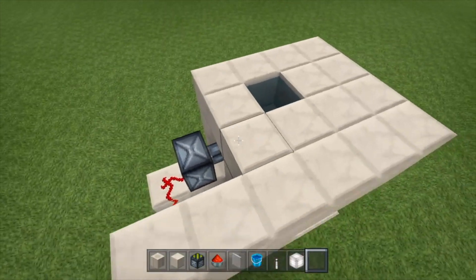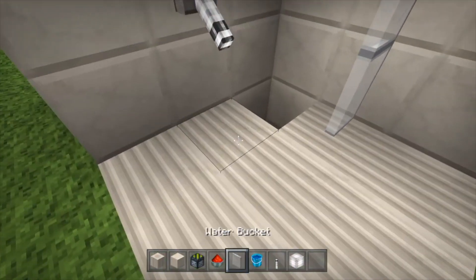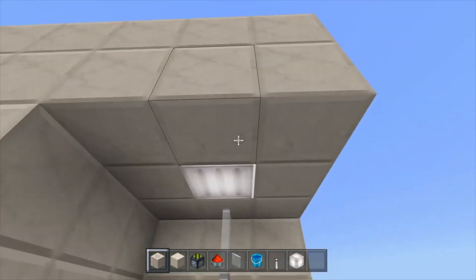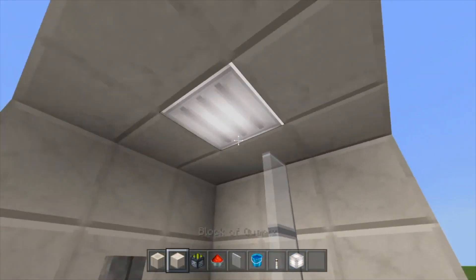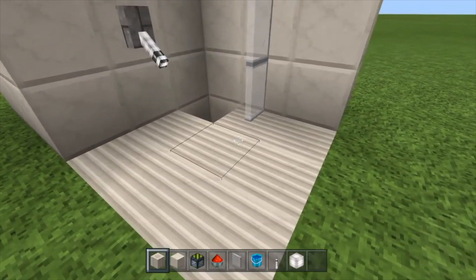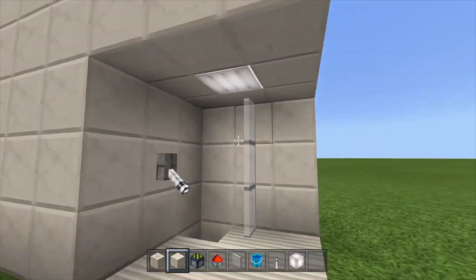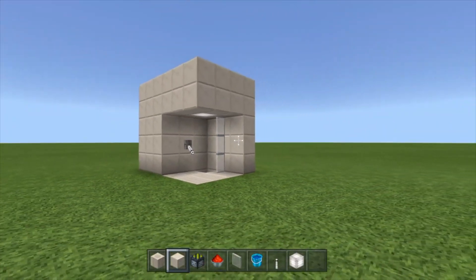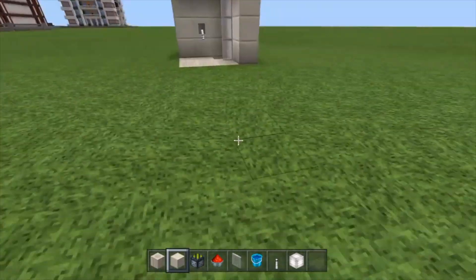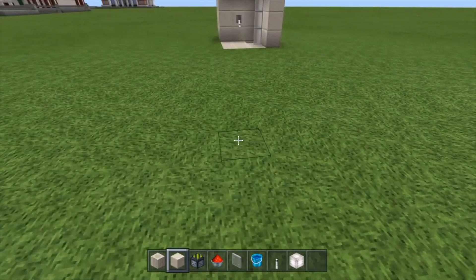I'll quickly go through what you need. For today, for the flooring I'm just going to be using pillar quartz, and for the walls and for the roof I'm going to be using a block of quartz. So pillar quartz for the flooring and quartz blocks for the walls and the roof. It's completely up to you what color you want to do the roof, walls and flooring — this is just what I'm going to be doing for now.